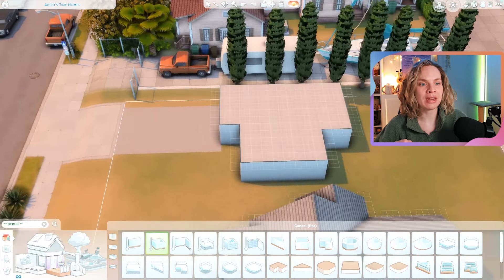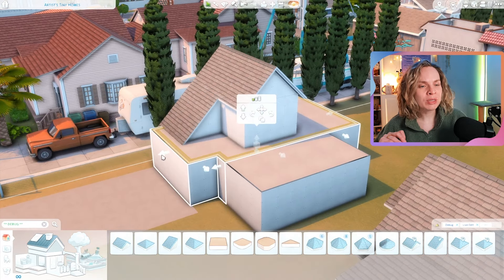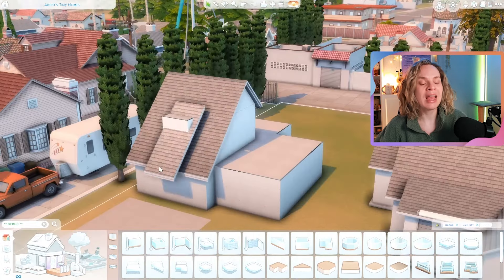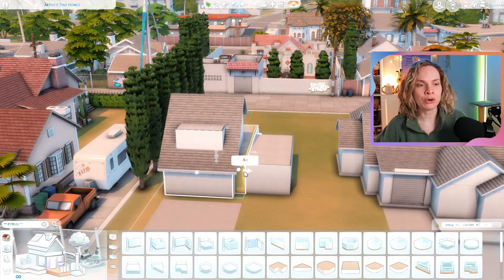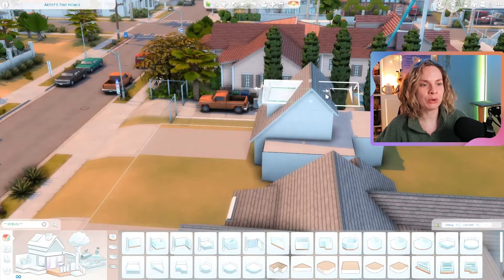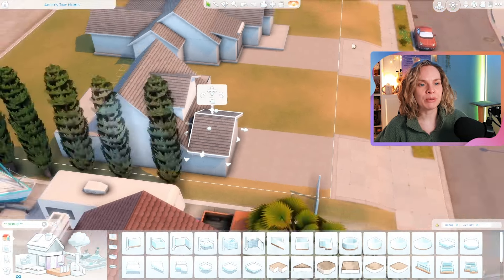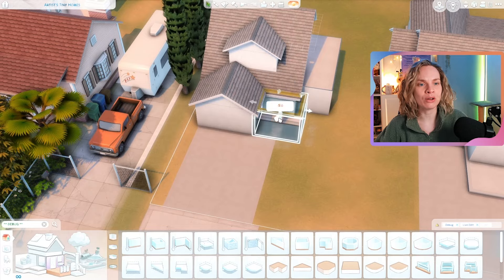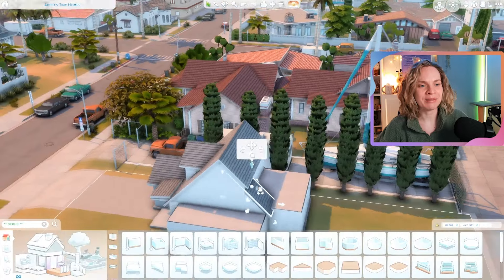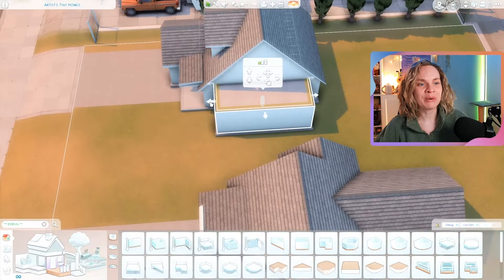This is a very big lot — 50 by 40 — in Del Sol Valley, which is the starter neighborhood from Get Famous. There are some starting celebrities and townies but it's not meant to be a wealthy neighborhood. You can tell by the small houses, cars, and trailers parked around. I was trying to build something that fit that vibe.